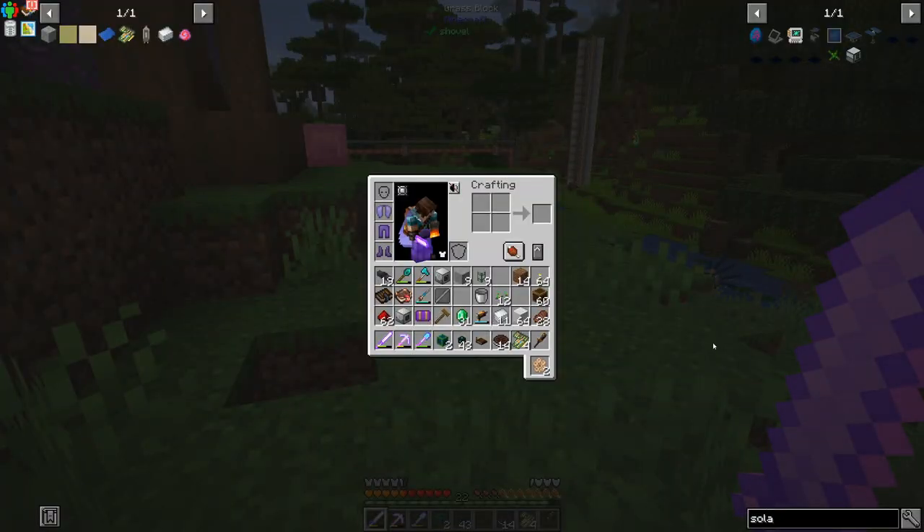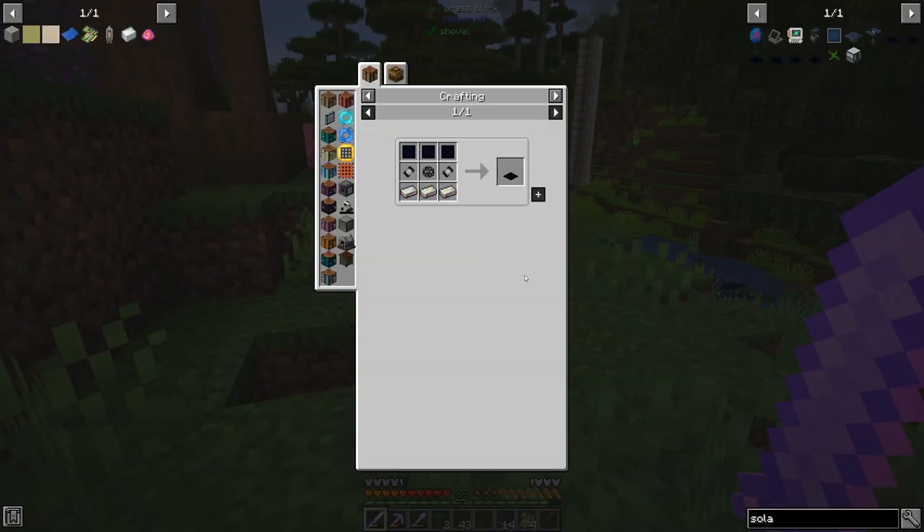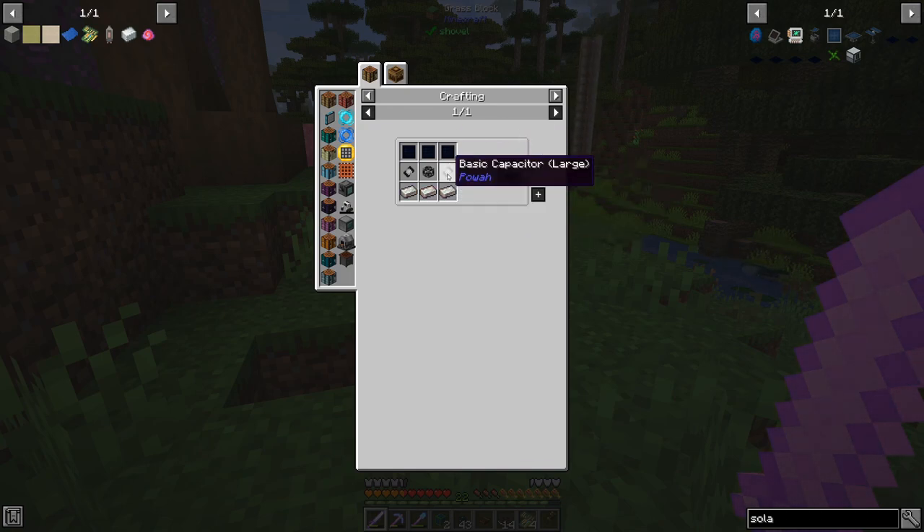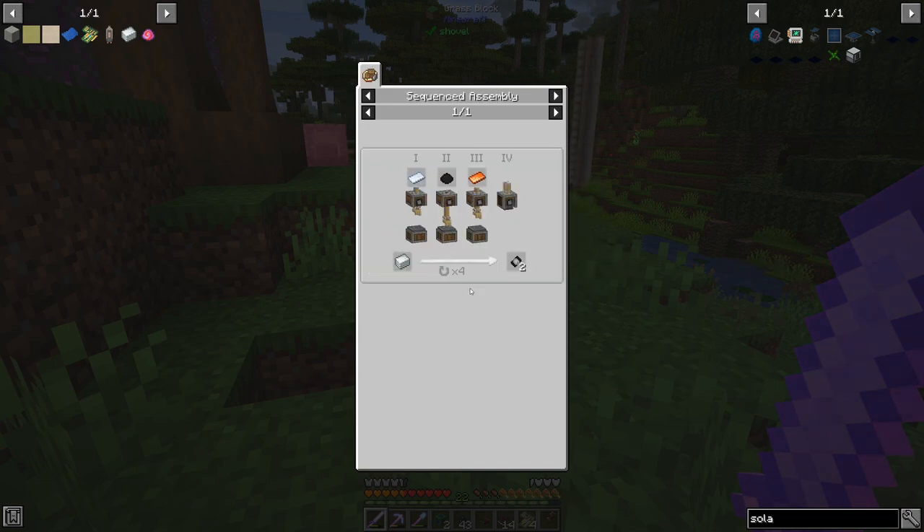I am super excited about plastic because with it we can make a solar panel from Powah. The tier one solar panels are usually garbage, but they buffed this — it generates 880 RF per tick, while my animals only make 40 each. It's amazing and not that expensive anymore. Now that we have plastic we can also easily make capacitors.